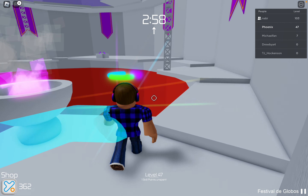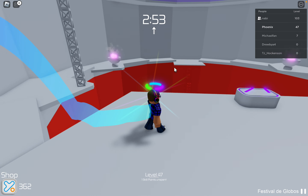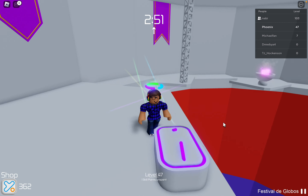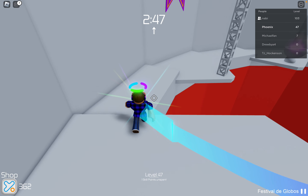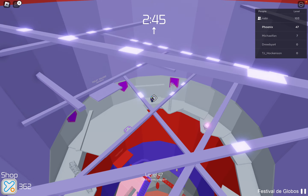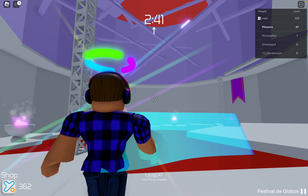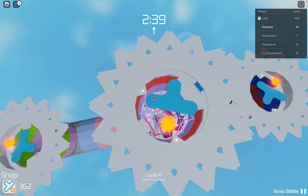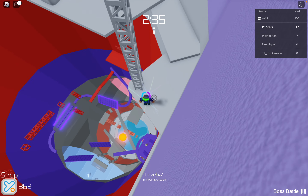Once you have made it to the top, you want to make your way over here. I already got this fragment of the halo so there's not going to be a piece here, but there will be for you if you haven't gotten it yet. After that you can do the stage after this and make it to the top, but you can't complete everything yet because you need to get the other fragments which are on these other sections.